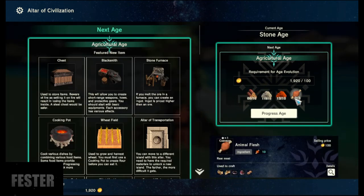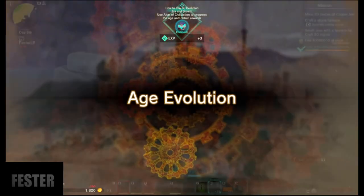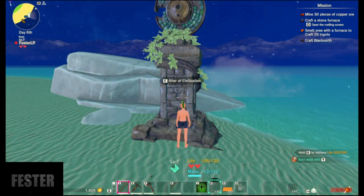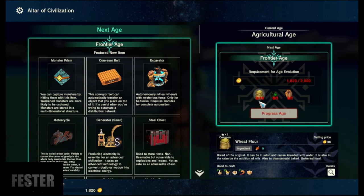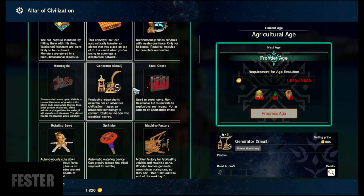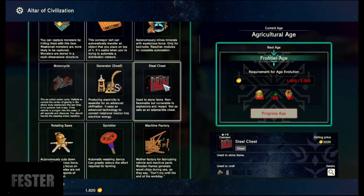We've got all our materials already, so we're going to progress through the age. Now we're in a different age. We can go back in here and look at what we need for the next one: 2,000 gold — we don't have that — 10 wheat flour and a detector — we don't have any of this stuff. But you can look over here to see what you're going to get: there are vehicles in the game, we get the motorcycle, we get bigger chests.